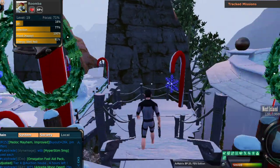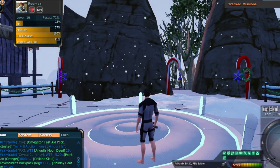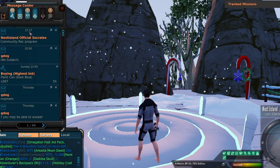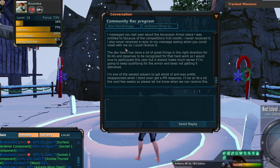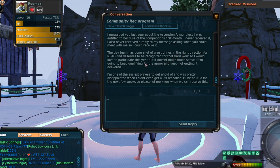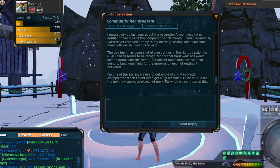This is video number three for the first month of the community rec program, to see if I can get armor piece one that I'm due from last year and armor piece two from this year for the ascension armor. I did send Socrates an in-game mail today: I messaged you last year about the ascension armor piece I was entitled to from the competition's first month — I never received it, and I also never received a reply to my message asking when we could meet so I could receive it.